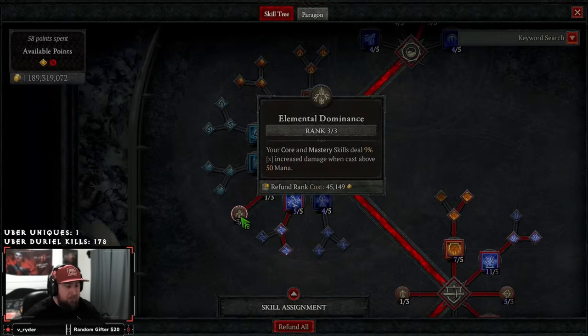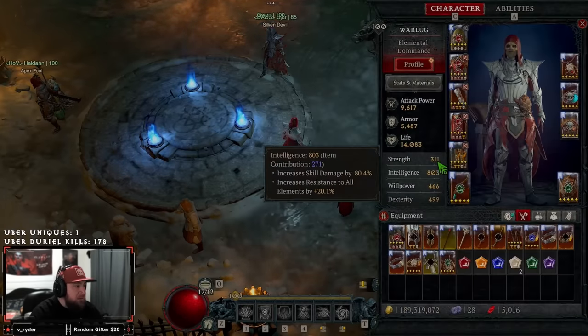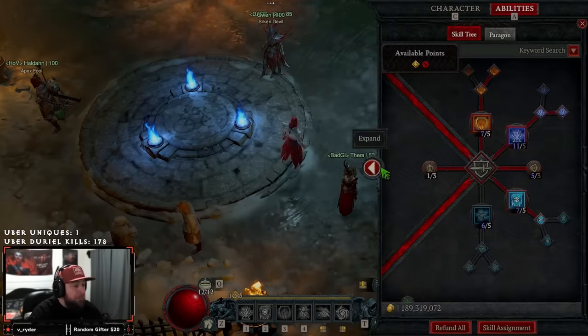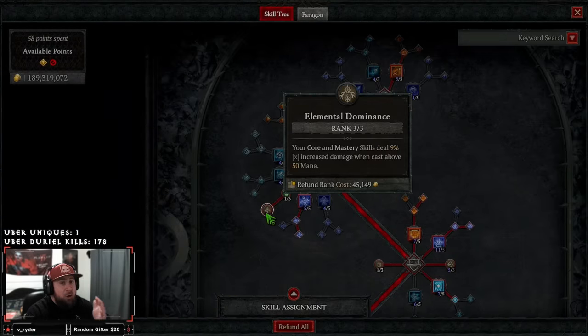We're grabbing one point into Devastation for max mana, and then three points into Elemental Dominance. When we cast our core mastery skill — Ball Lightning — it deals 9% increased multiplicative damage when cast above 50 mana. We have 131 mana, and with as much regen as we have in the build, this should always apply with no issues.